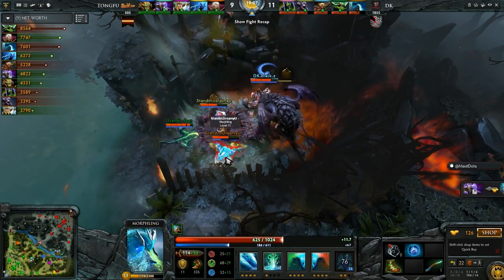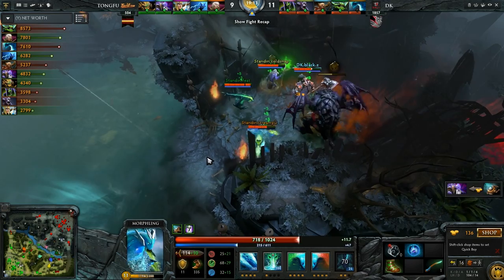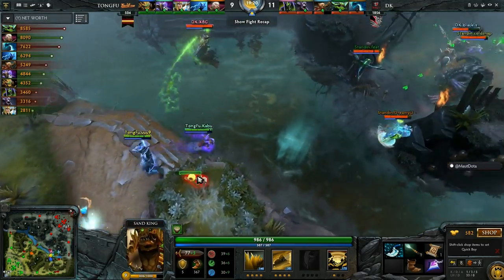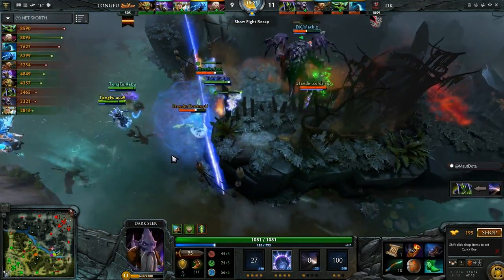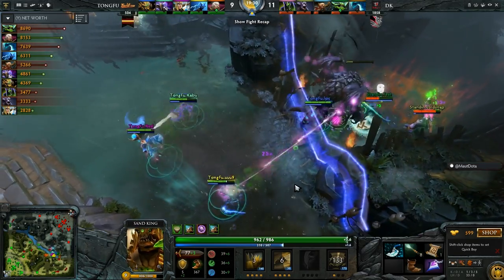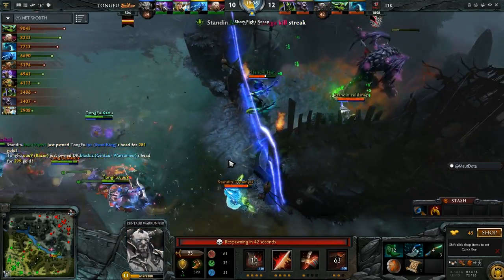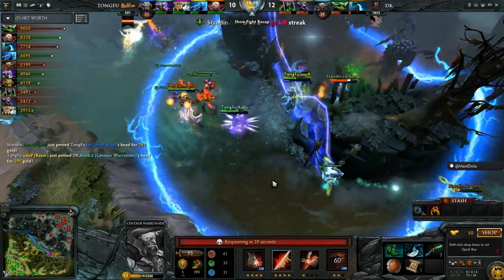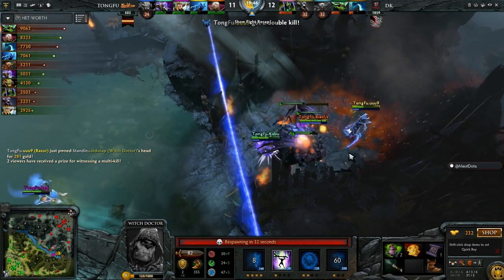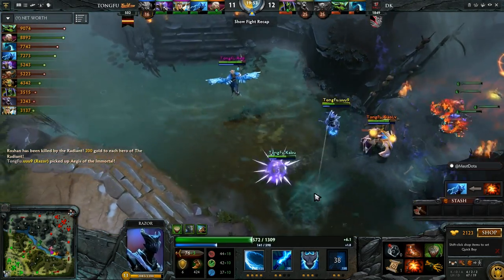Sunstrike coming in. Epicenter, Vacuum, Wall — Vacuum coming in, there's the wall. Epicenter getting channeled — it looks like he gets it off but Sandstorm cancelled it. The Cask coming through — Black getting brought low, a one for one exchange at the start of the fight. Plasma Field not killing Dreamy You though he got low. Now chasing, Unine getting the double kill and he'll probably take the Aegis as well — going for the BKB as he picks up the Ogre Club. Tong Fu take the Aegis yet again.